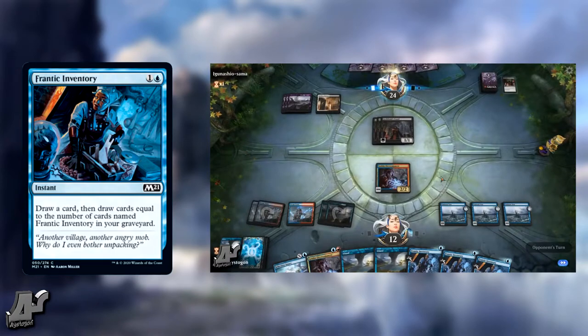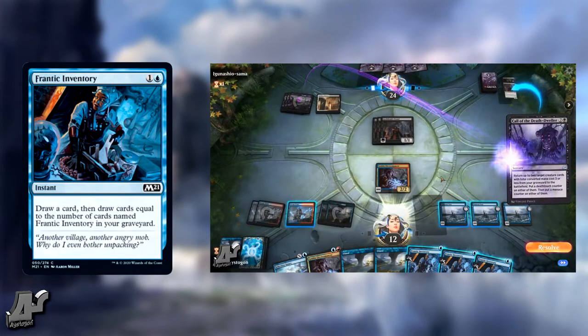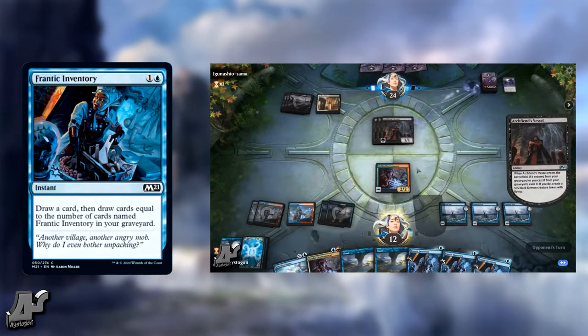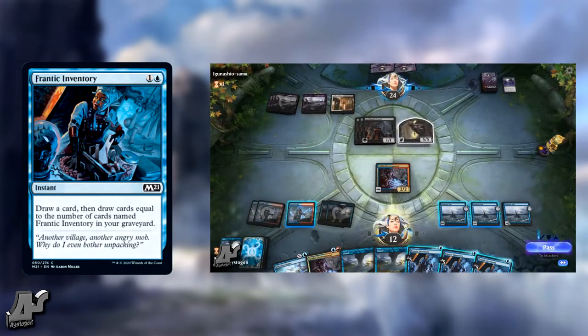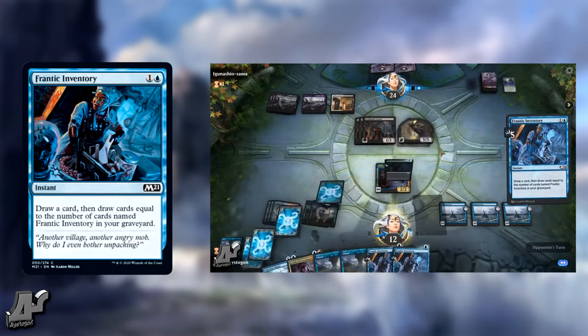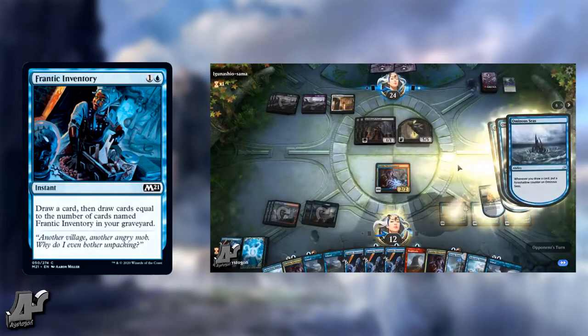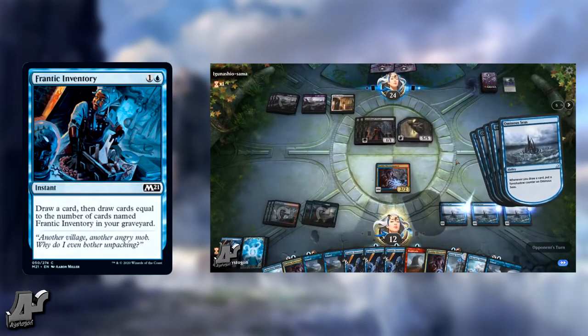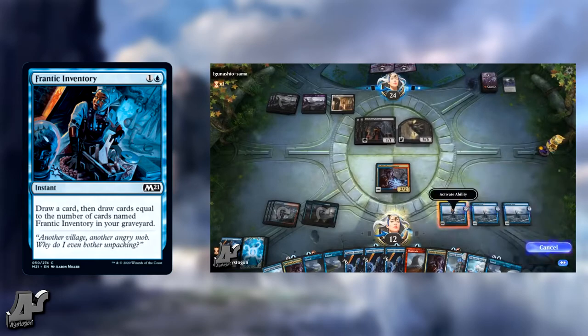In Commander, maybe as a cantrip it draws a card for two mana, but we have better options like Anticipate to cover that spot. Anticipate puts cards in your hand, so unless you really need the draw effect, I'd say Anticipate is better than this in most cases. Standard is probably the only place you'll see this.